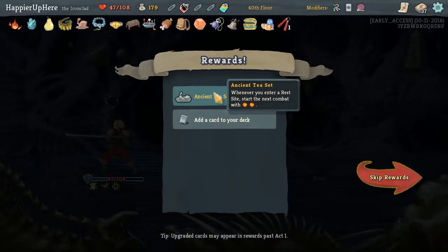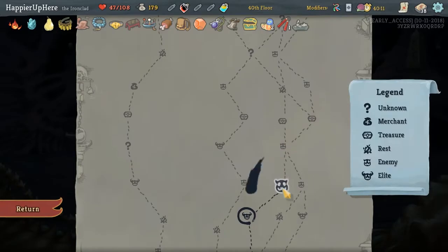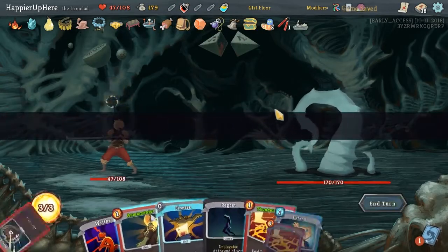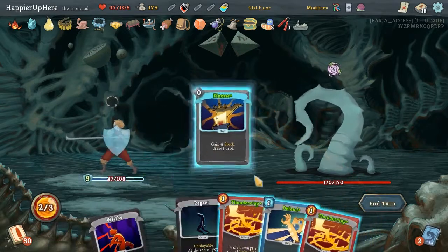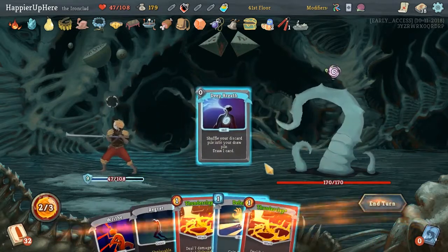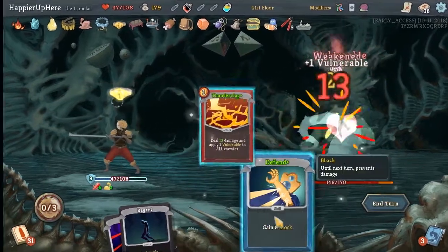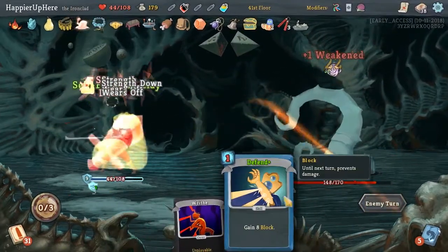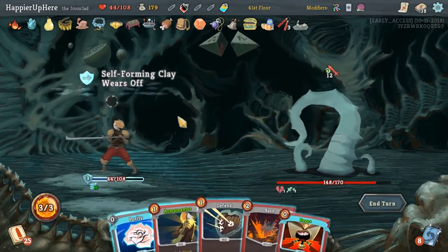We got Ancient Tea Set: whenever you enter a Rest Site, start next combat with two extra energy. Another Deep Breath - I'll take it. Armaments first, then Finesse. Deep Breath, Flex, and then Thunderclap, Thunderclap. Unfortunately we're going to get constricted - at the end of our turn we'll take 10 damage. Not great.